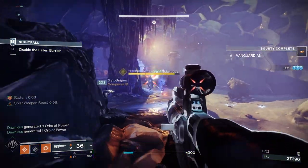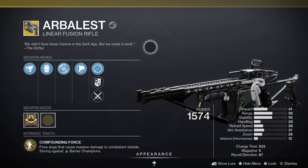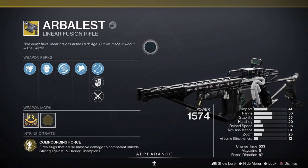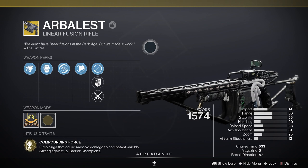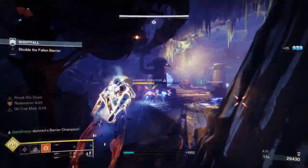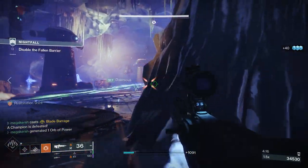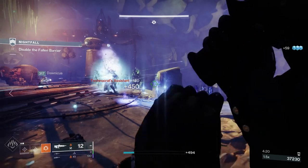Next up we've got the weapons, tailored to endgame PvE content. First in the kinetic slot we've got Arbalest — an exotic kinetic linear fusion rifle. Its perk Compounding Force fires slugs that cause massive damage to elemental shields of enemy combatants, and Disruption Break means breaking an enemy shield makes them more vulnerable to kinetic damage briefly. You can get this from Xur or Exotic Engrams, and it's also great for dealing with anti-barrier champions.